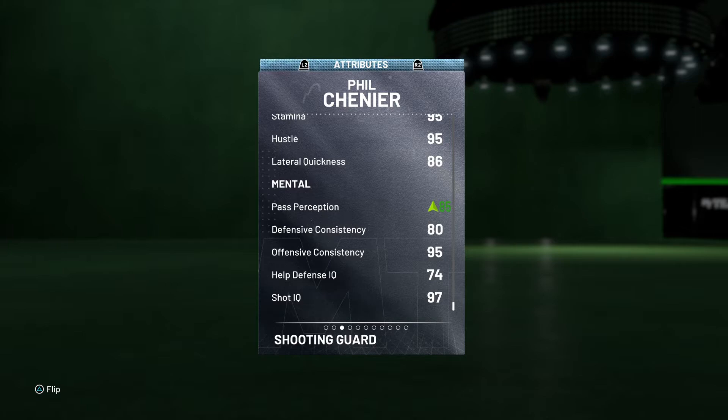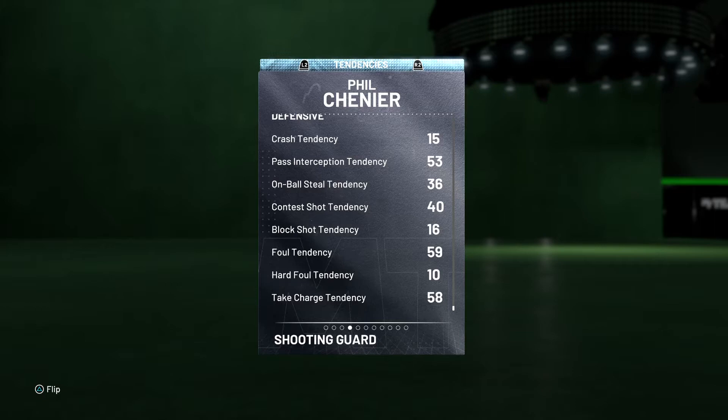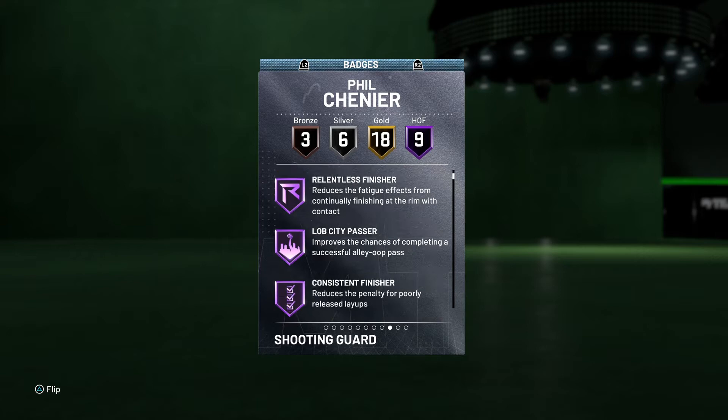His lateral quickness is an 86. His mental game in general is not too bad — pass perception is an 85, bumped up with the shoe. His on-ball steal tendency is at 36, which is kind of tough. Let's check out his badges though: nine Hall of Famers, 18 gold, six silver, three bronze.